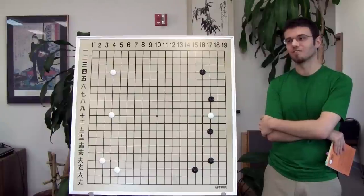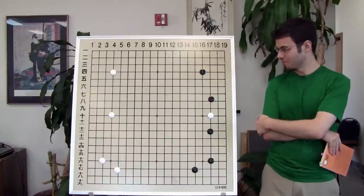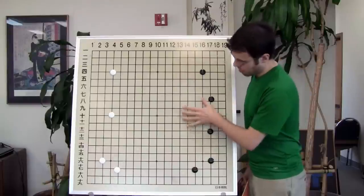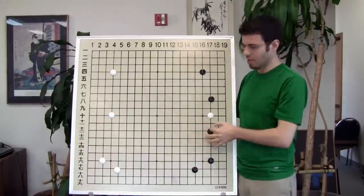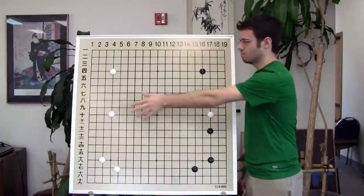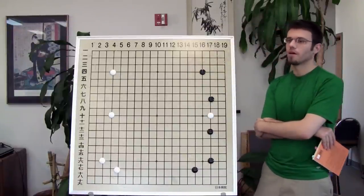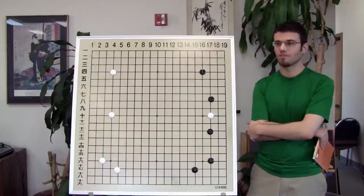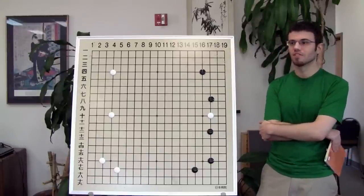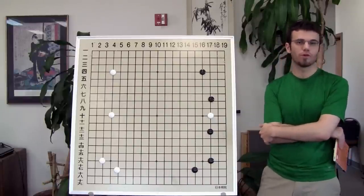It's really hard to kill it directly. We're surrounded on both sides, white can't make a base, but there are a lot of places where white can get just enough liberties to live or make some sort of connection and be safe. So it's very difficult to kill this stone, but we can certainly harass it. How are we going to best harass it? What comes to your mind? What do you want to do to punish white?